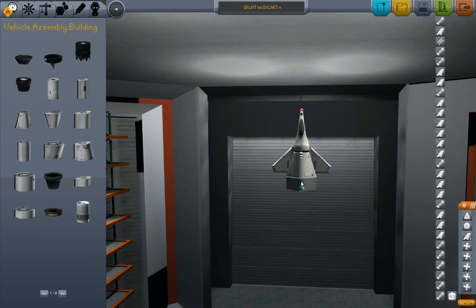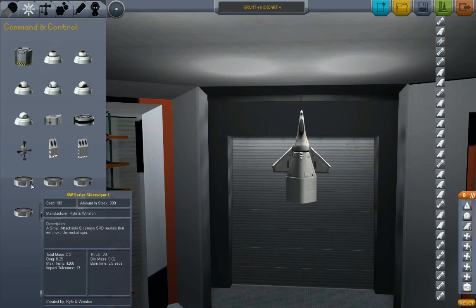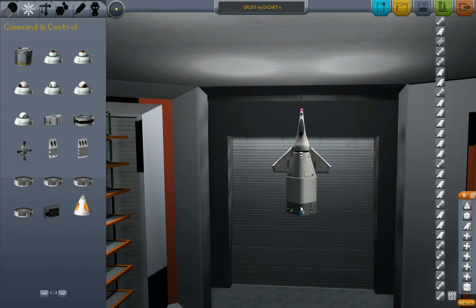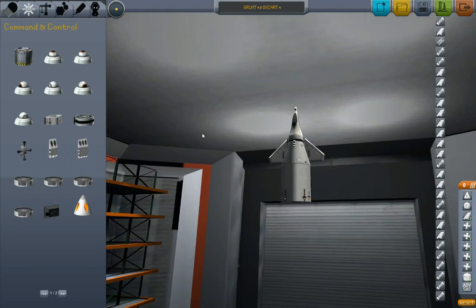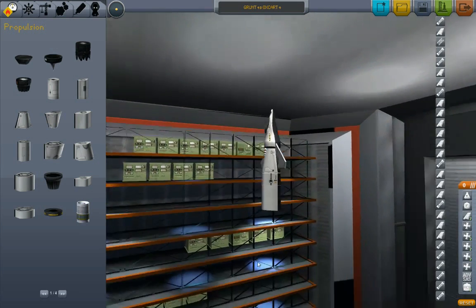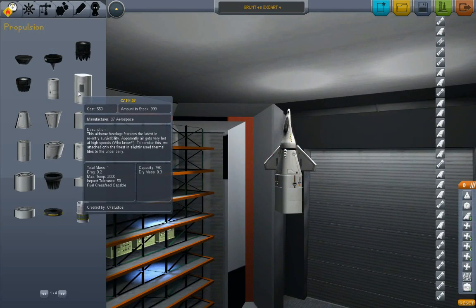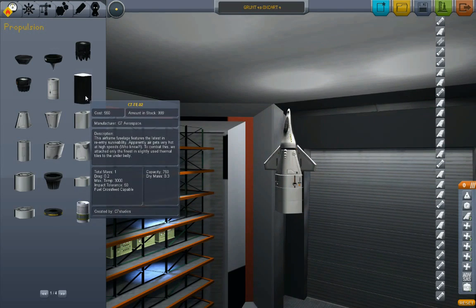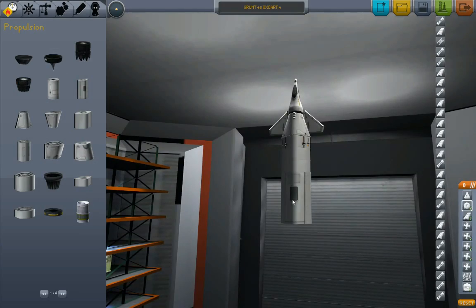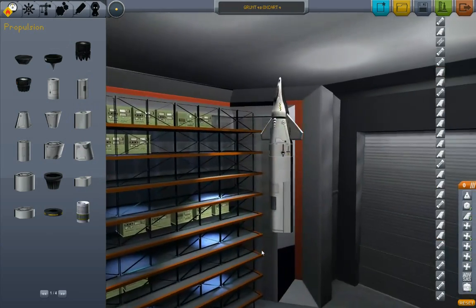First thing, I'm going to take these RCS tanks and put them up front. I'm also going to take my SAS module — let me see, that one's mass is 0.5 — and put that up front too. This is so we will keep the vehicle nose-heavy longer, because these RCS tanks are going to lose mass. Put some mass up front. This will help the vehicle keep nose-heavy longer.